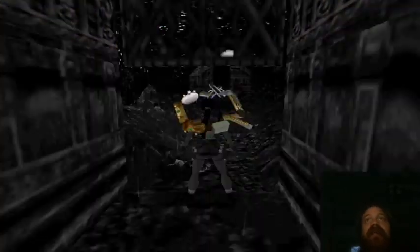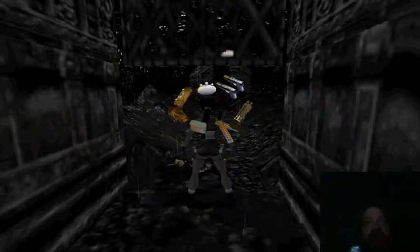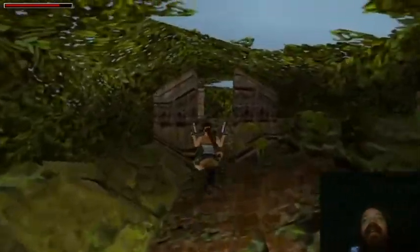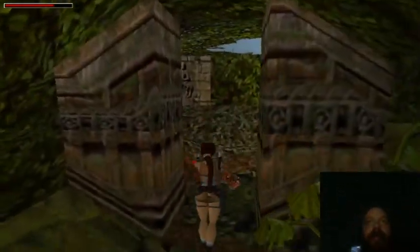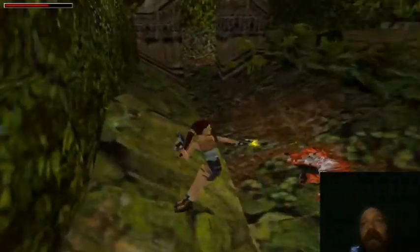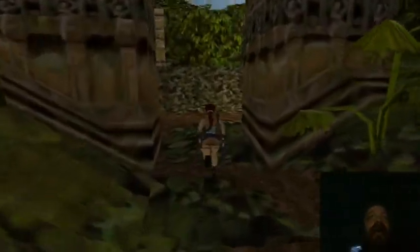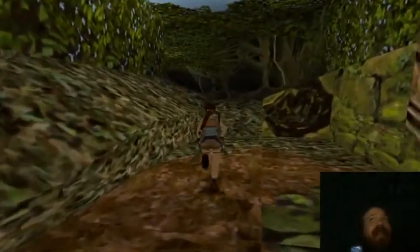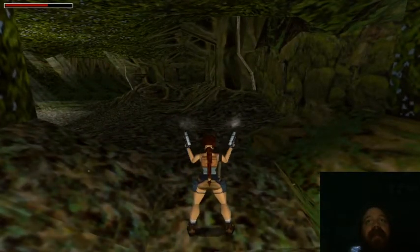Now the shotgun is really good, but the bad news is that I'm limited on shotgun shells — I've got one left, so I may have to adjust to using my pistols, and the pistols kind of suck. Yep, there's another tiger. Sometimes it's best to do backflips — you can jump and roll. You can see they've got nice music in this game. It really sounds like you're in India. And the graphics are better — when Lara fires her guns, you can see steam coming out, like smoky effects.